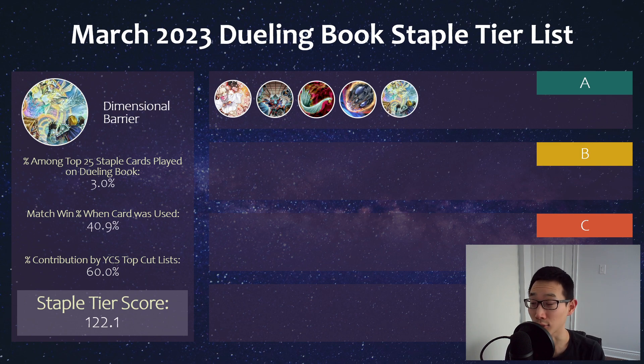To round out A tier, we have D-Barrier, which is no surprise in this top tier category. It's a very, very strong card — a blowout, really side decked or even main decked for some decks like Labyrinth. In most decks like Branded, Sword Soul, and in general, Kashtira, it's not that amazing, and they can certainly kill you even without going into any of their Xyz monsters because all the Kashtira monsters are so beefy. But regardless, it's still a very strong card, and hopefully a card that will get banned.